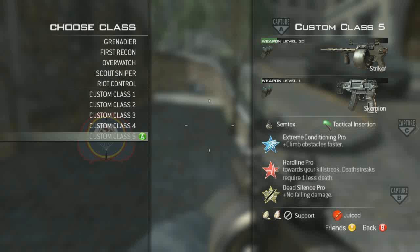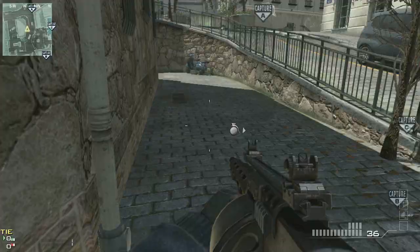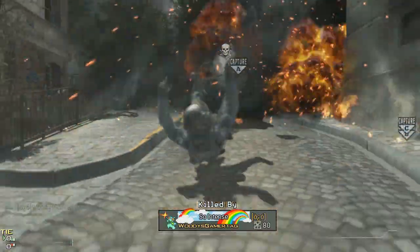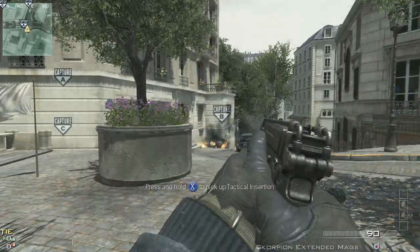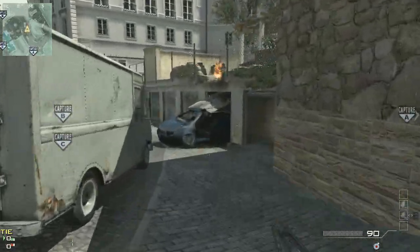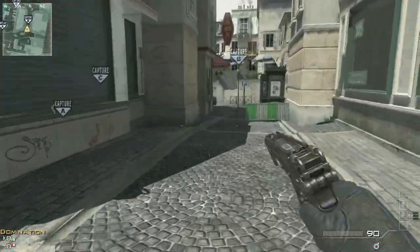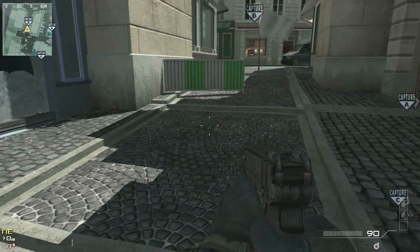Now as a test to see how far we can push this, we're going to take the Scorpion with extended mags and this time add Extreme Conditioning Pro. So here I am — Scorpion, extended mags — and we're going to see how the multiplier works. Here's about where it would have stopped without the Scorpion. Here's about where it would have stopped with the Scorpion without Extreme Conditioning Pro. And look how far this guy's running — he just keeps going, and he'll stop right around here. That's where he runs out of steam when you combine Extreme Conditioning Pro and a Scorpion with extended mags.